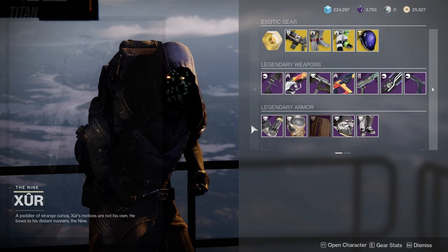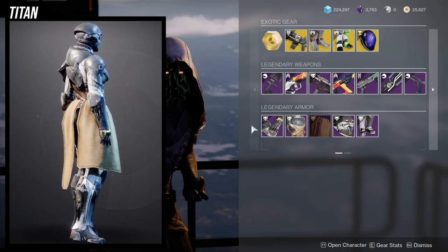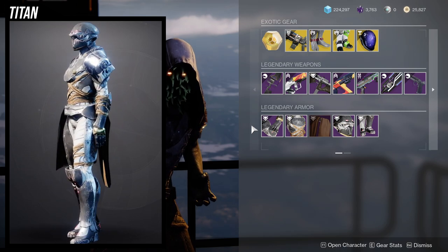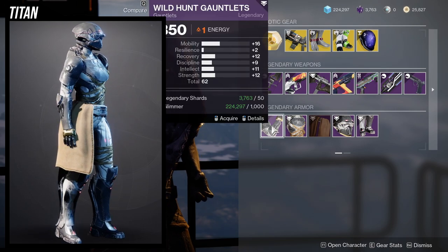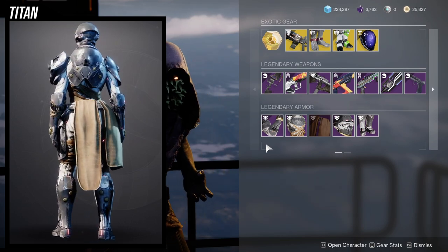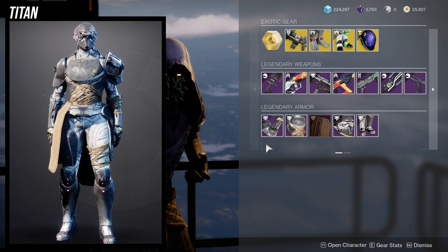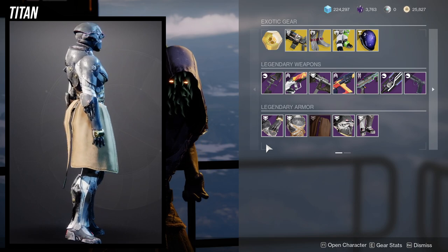This is the Titan armor set specifically. I will always advocate that if you do not have an armor set and you think you might be able to use it in some pieces, or even if you're paranoid that one day you'll want to use it, pick it up. It's only 50 legendary shards per piece — expensive considering it's like 250 per set, which is like 750 legendary shards total. But if you can afford it, I would recommend it because it's always nice having a backlog of armor so you can experiment.